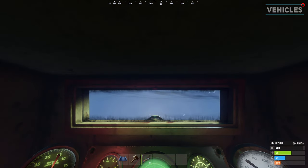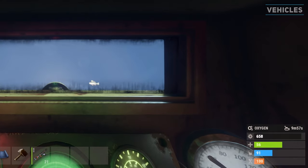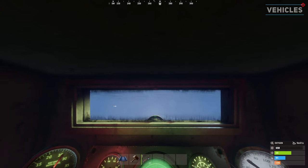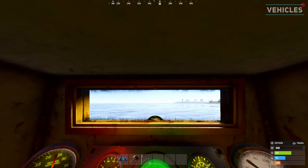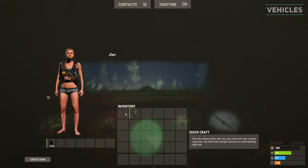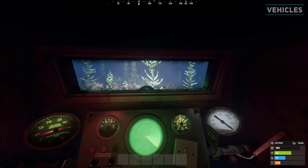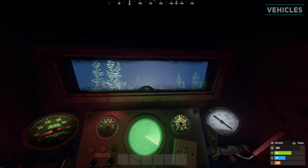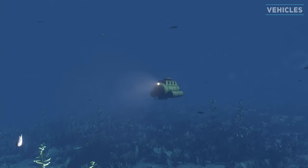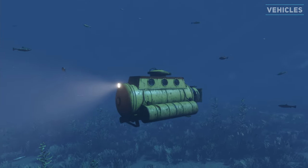Don't get too complacent hiding away within your submarine as they now contain an oxygen meter, which means you cannot continue to remain inside them indefinitely. You will need to periodically rise to the surface to refill the oxygen within the submarine. You can also wear a diving tank which will take over when the submarine has run out of oxygen giving you more time underwater. Currently you have 10 minutes of breathable oxygen however this might change in future updates as it was recently added.